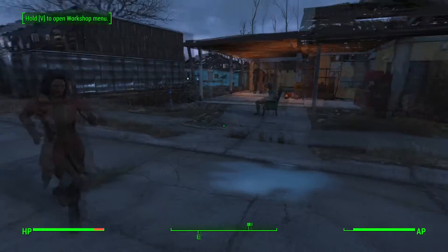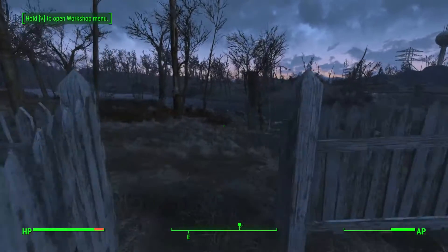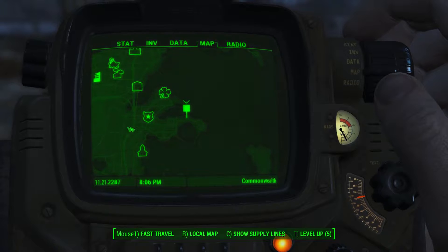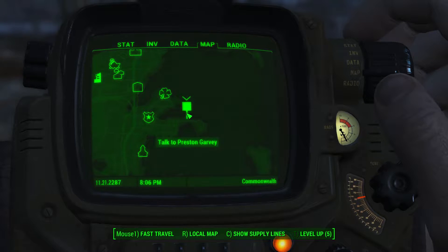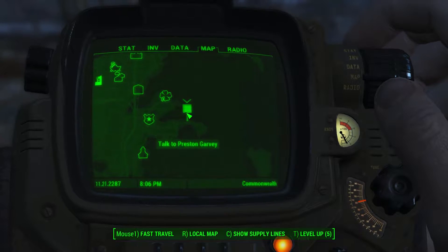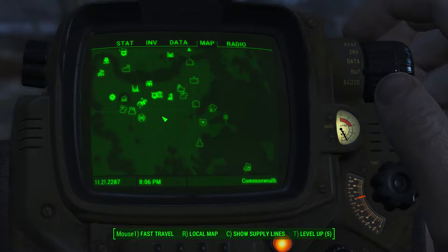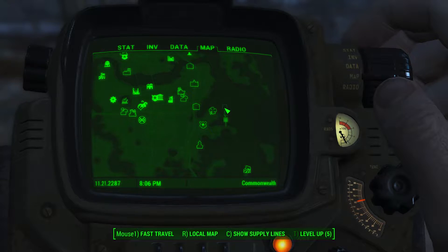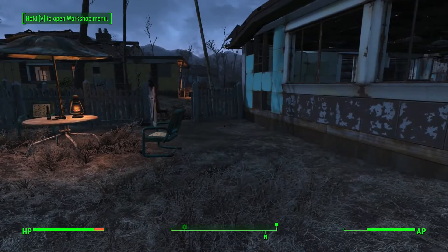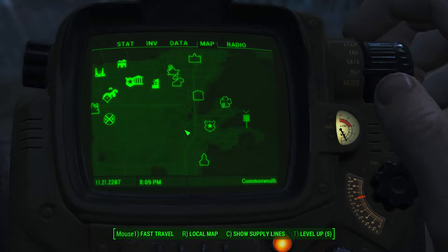Preston should be right over here — where the hell is Preston? Let me look at the quests. Talk to Preston Garvey, show on map — whoa, Preston is waiting way down there! That was a mistake, I shouldn't have sent him there. This is far away and it's going to be a tough battle to get him back. I can't fast travel there, and I can't get new quests because Preston is all the way down south.